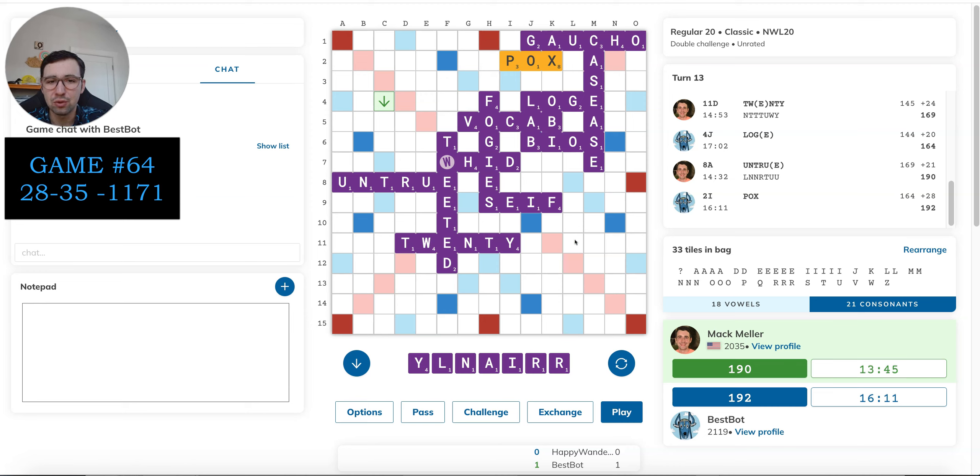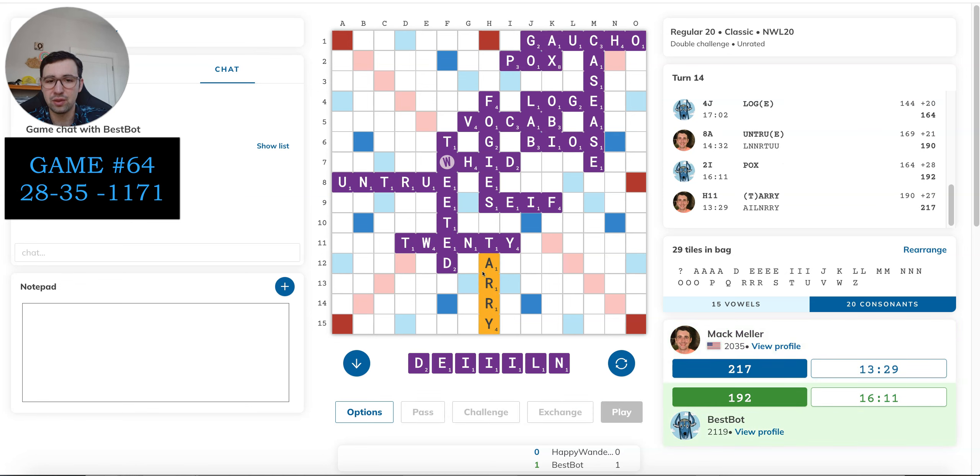I don't see anywhere for Larry or Real, or Errol really. I could play Errol over here — the leave is a little better than after Terry, but it's certainly not eight points better. So I feel like Terry's got to be the best option. Unless I'm missing something, but yeah, let's do that.